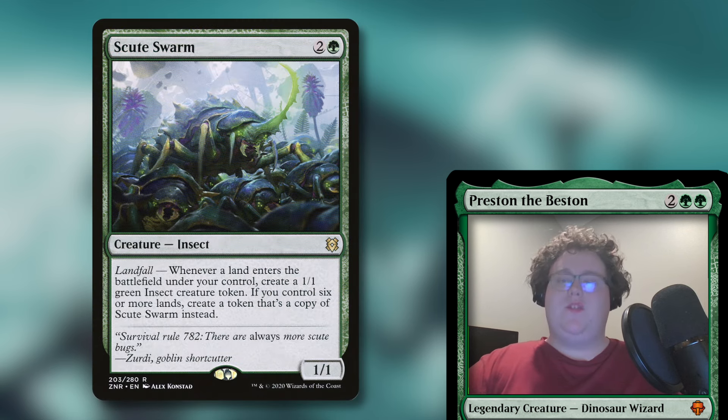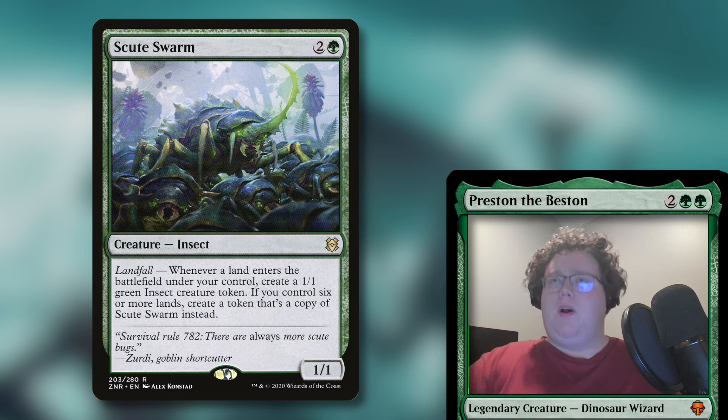One of maybe the best early game creatures for the deck is Scoot Swarm. If you've seen this card before, you know how crazy it gets getting a bunch of Scoot Swarm tokens out with your landfall triggers. It's a green deck — you're going to be playing a lot of lands. This will let you do Eladamri's ability really easily with those tokens because you don't care about one of them really; it's when you have a bunch where they start being scary. So before you've got the Swarm ready, you can use them to help with Eladamri, which is really nice.